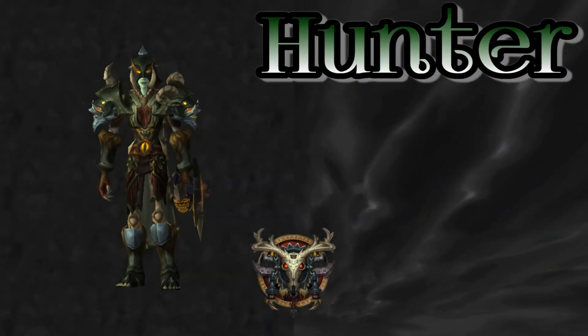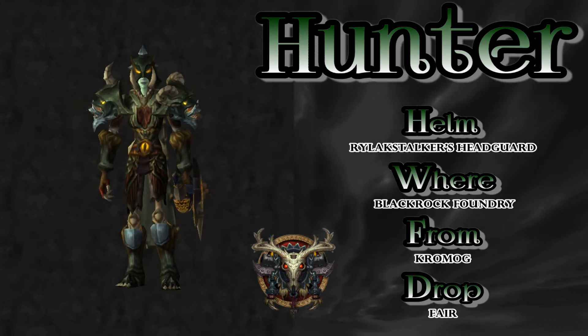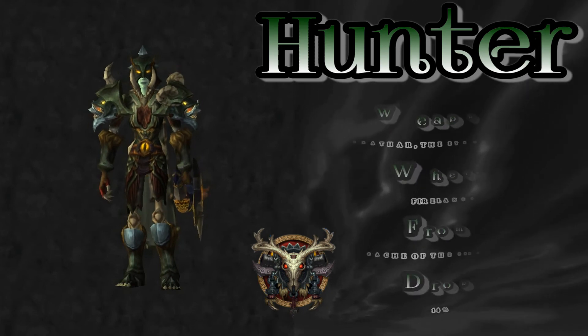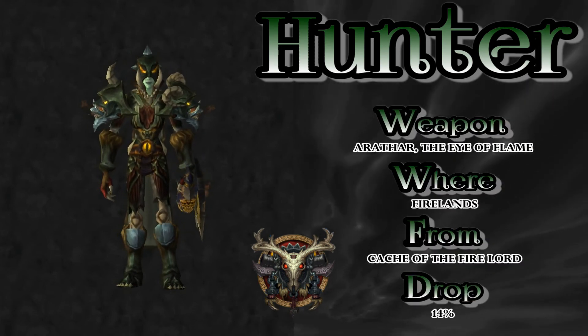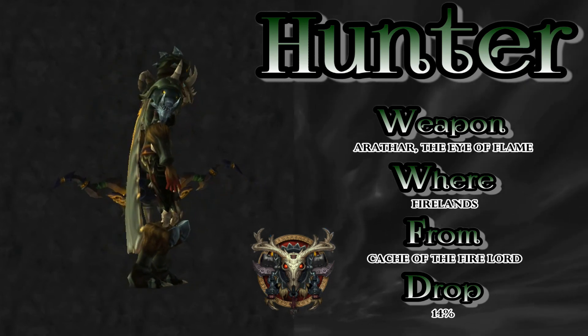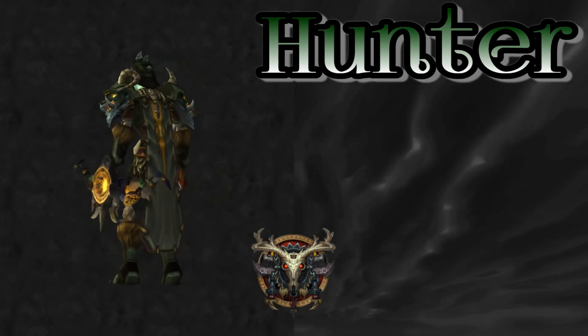Looking pretty cool on an undead female — the Rylak Stalkers Headguard, a tier piece from Blackrock Foundry. Chromag is the boss with a fair drop rate. What exactly is a Rylak and why would you want to stalk it? I don't know — leave it in the comments! And the weapon — really cool bow. Cache of the Fire Lord in Firelands is where you get it. It's Arathar, the Eye of the Flame. It's on fire. It's a cool bow.